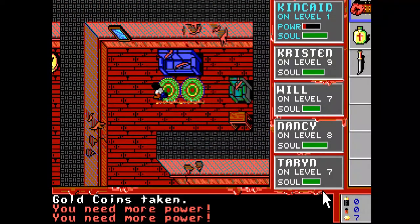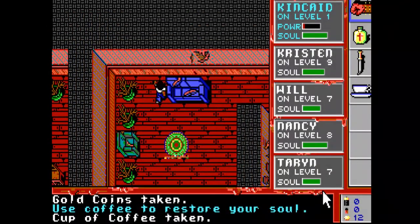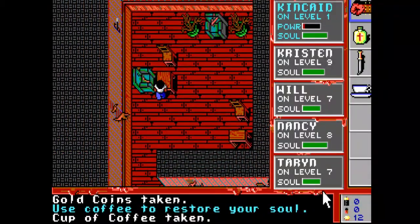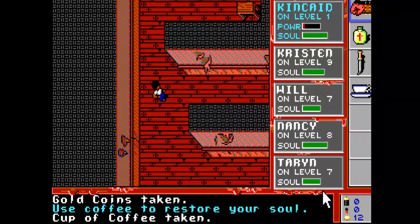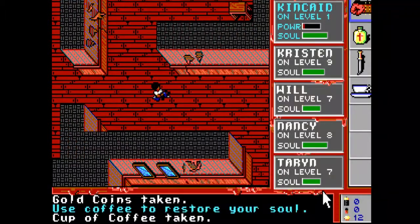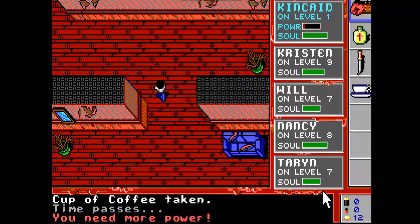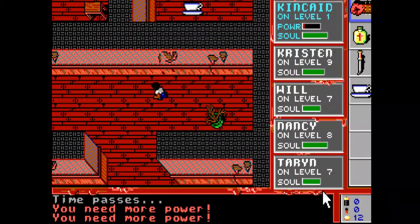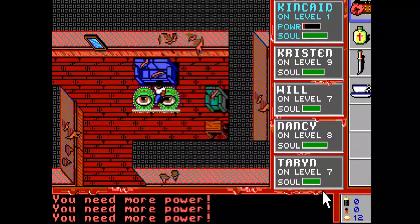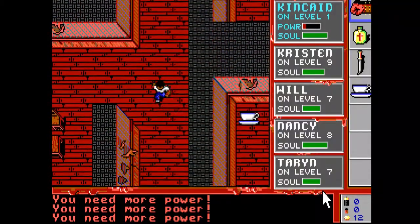I don't know what's going on here — there's some eyeballs. Cup of tea? That's coffee. I don't really know what's going on; I'm not really sure what I'm supposed to be doing. I'm just going to keep smashing through walls and stuff. There's a cup of coffee. Yeah, we're back to the standard way of playing.